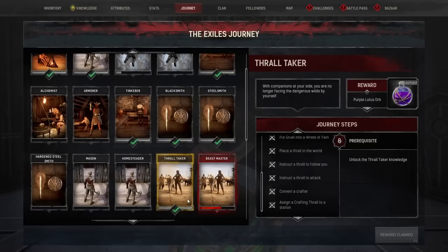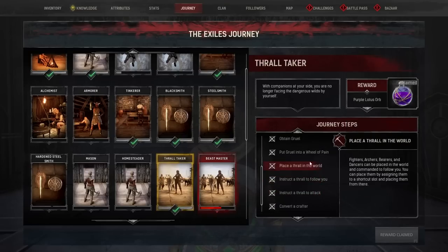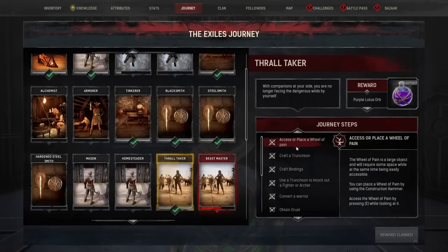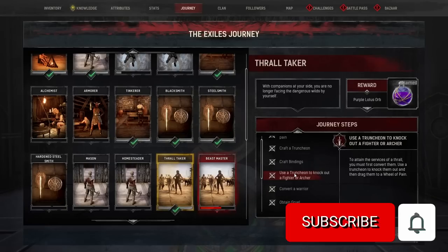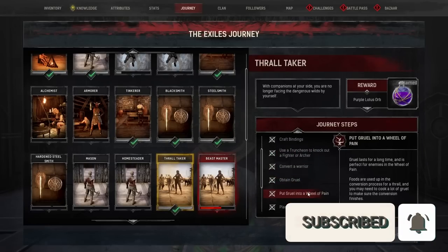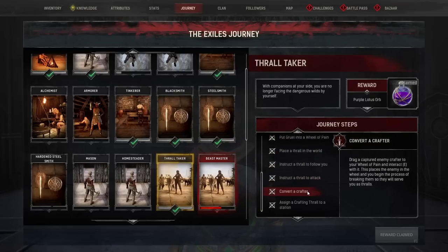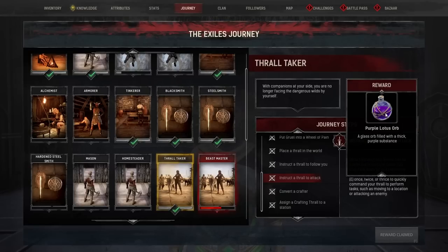The first one we're going to look at is Thrall Taker, which gives you access to the Purple Lotus Orb — and this thing is absolutely amazing. The steps you have to go through are: place a Wheel of Pain, craft a truncheon, craft bindings, use the truncheon to knock out a fighter or an archer, convert the warrior, obtain gruel, put gruel on the Wheel of Pain, place the Thrall in the world, instruct the Thrall to follow you, instruct the Thrall to attack, convert a crafter, and assign the crafter to a workstation. All of these things are pretty standard for gameplay and training you how to get a Thrall and what you can use a Thrall for. In return, you get the recipe for the Purple Lotus Orb.